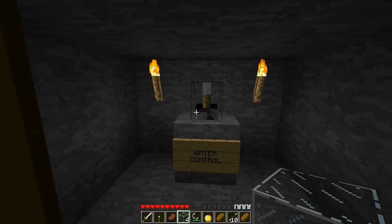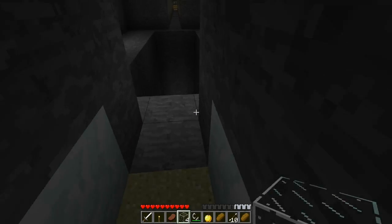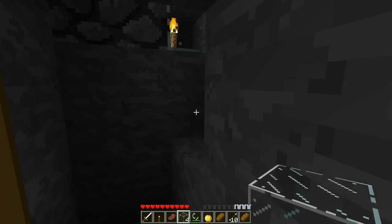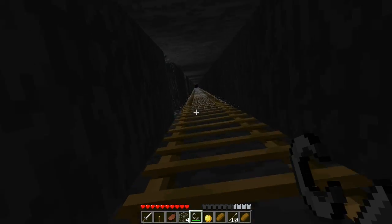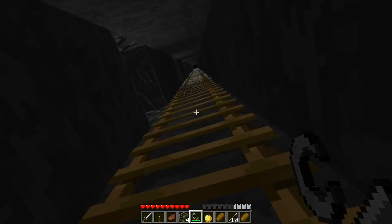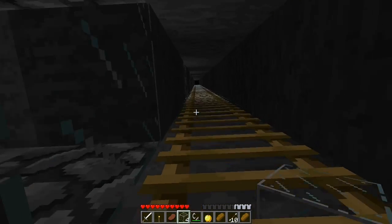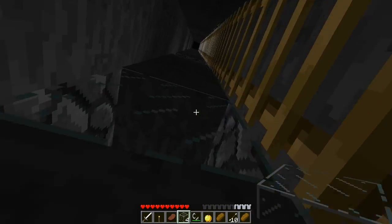Nice, so control room — water control. No idea what that does. Let's get into the stone watchtower now because we have a flint and tinder and we can now burn that part of the previous room. Where am I going? Out? Right, watchtower — I hear rain again.